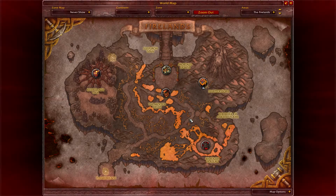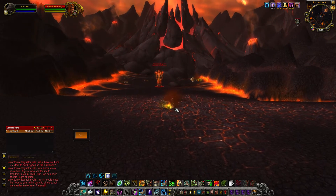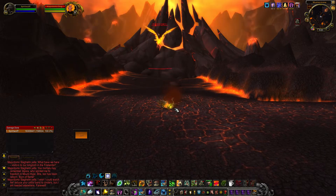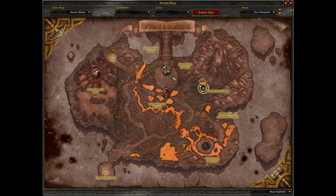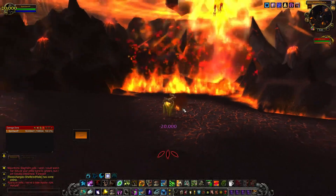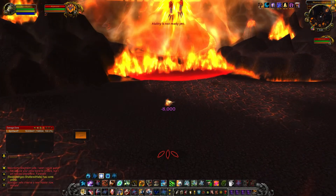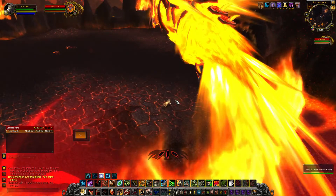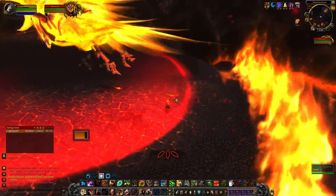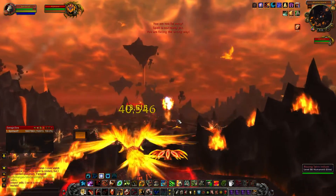The way you want to get here: here's the entrance, just sneak your way past all the trash — you don't need to kill any of it. Kill the pack inside this room and once Major Domo spawns Alysrazor, she's going to drop feathers on the ground. Collect three feathers and that gives you the ability to fly. We're going to fly toward Major Domo's area. There's one, two, and three — off we go.